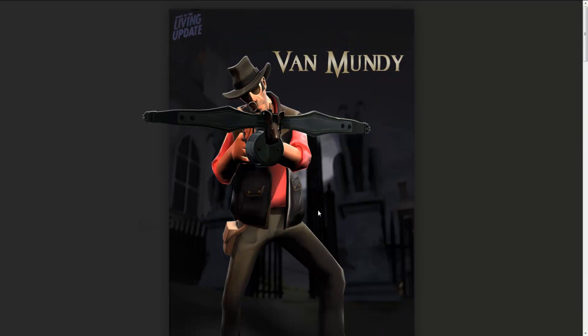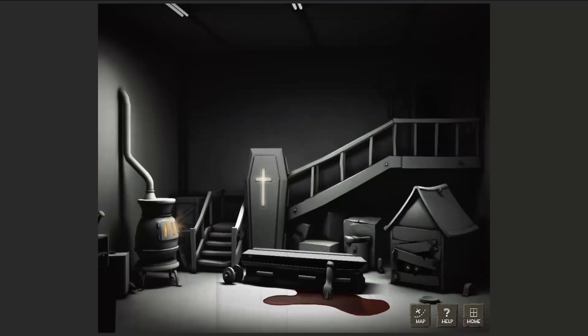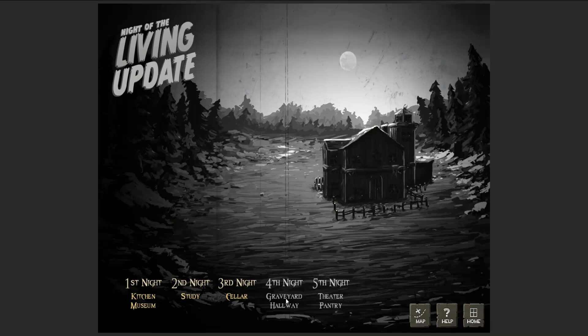Right guys, that's pretty much all that I can show you really. So what we'll do is I'll load up TF2 and we'll have a look at the items in game. Tomorrow I think it is the two updates, so it's the graveyard and the hallway. And then for the final night we've got the theatre and the pantry. So we'll have a look at the graveyard and the hallway tomorrow, but for now I'll have a look at the new stuff in game and I'll upload the video shortly.